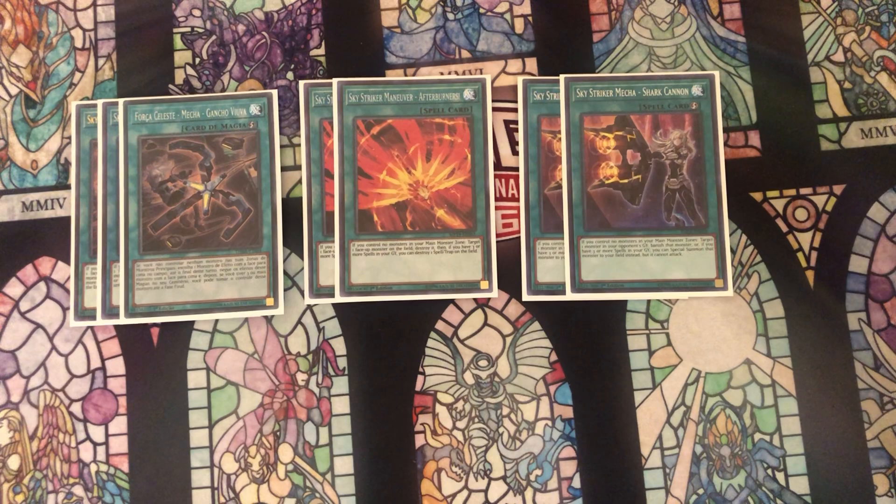That's it for the Sky Striker utility cards — only these three, so there's no Jamming Waves, no Eagle Booster, no Hercules Base. Hercules Base is a great card to potentially side, but we'll get into the side deck later.